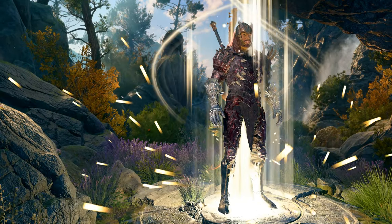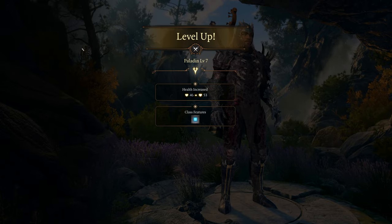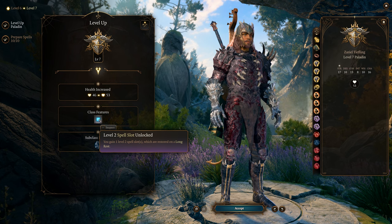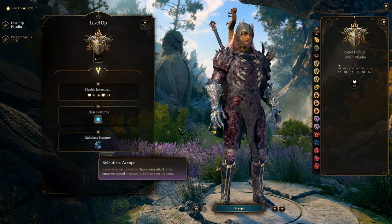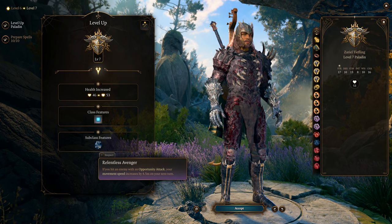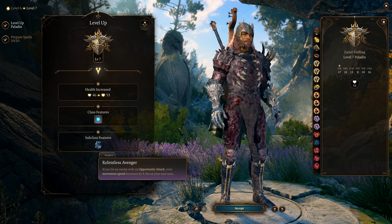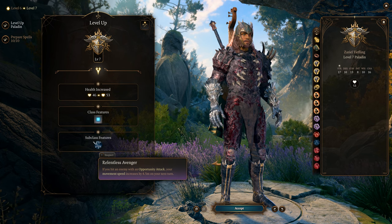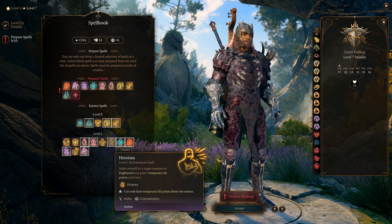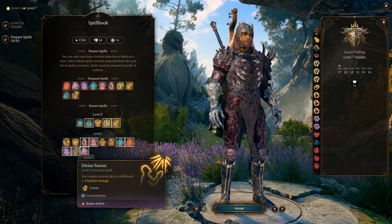At level 7 we get another level 2 spell slot and Relentless Avenger — when you hit an enemy with an opportunity attack your movement speed increases by 4.5 meters. If they try to run away, you're going after them. This is a great passive.